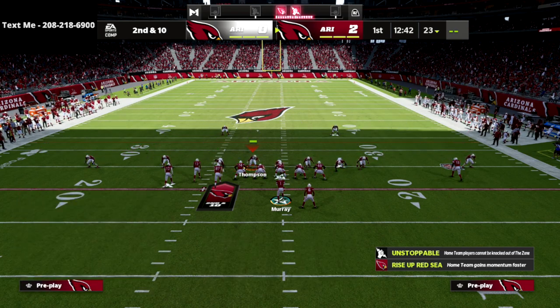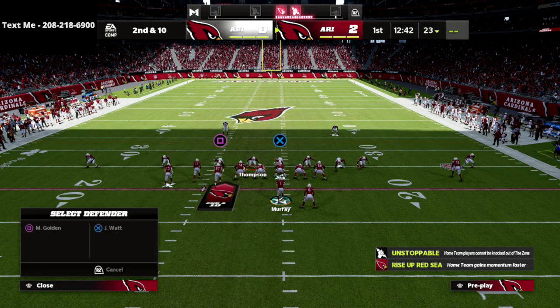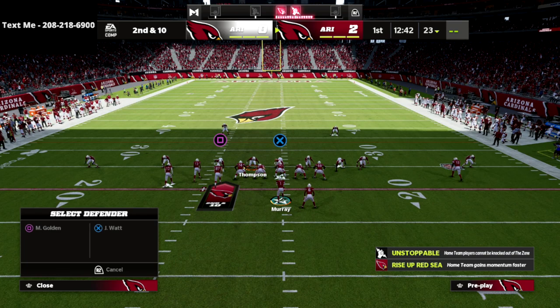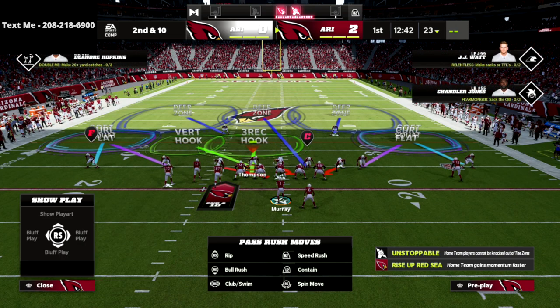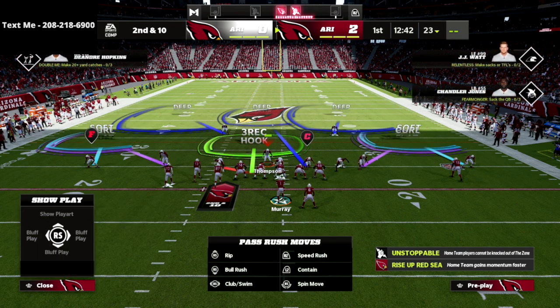The middle linebacker on the right side of the screen drops into a deep middle zone, and then the defensive end on the opposite side — or whoever's on the bunch side — we're dropping him into a bluff blitz. That's basically the formula and the coverage we're going to create.